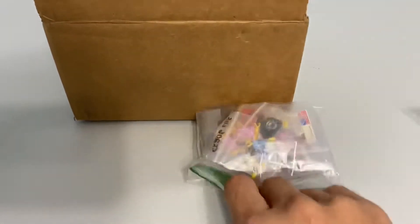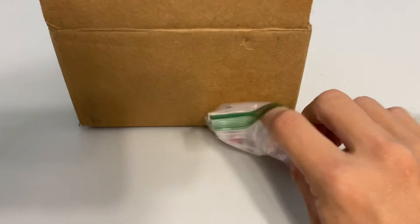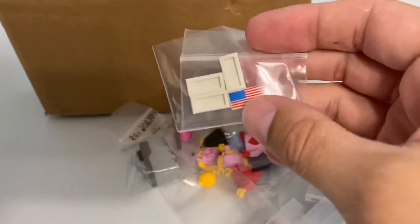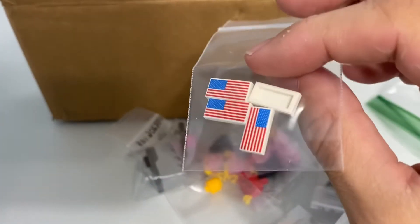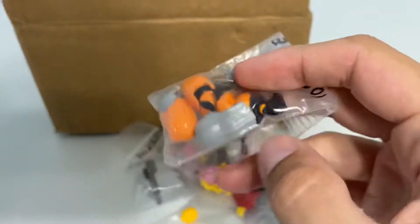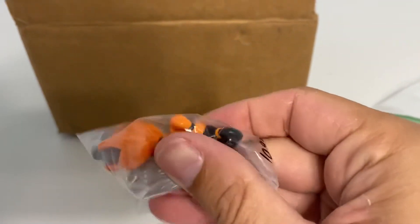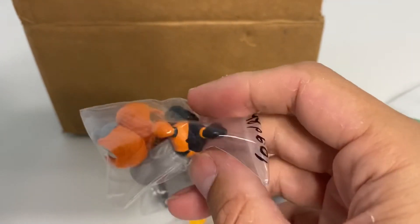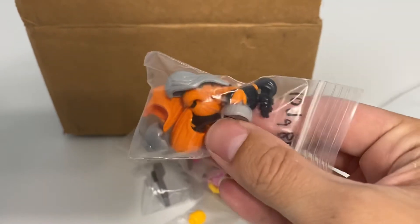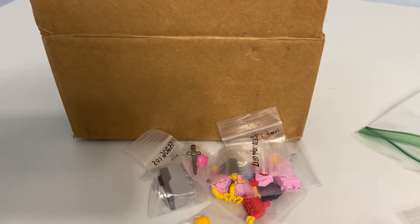So I got a whole bunch of kind of small parts. I got some American flags, a bunch of hair pieces, and these Halloween hair pieces that I believe are only available off the Build a Minifigure wall. Those were what I was really after — that's what brought me to this buyer. So there's two hair pieces, and then there's this whole big order as a result.